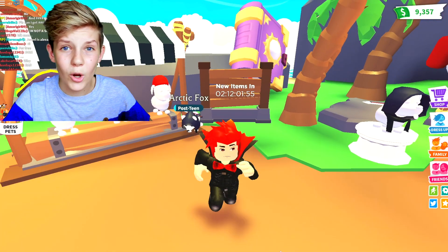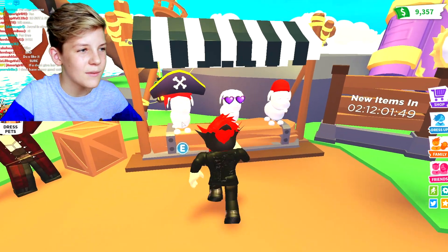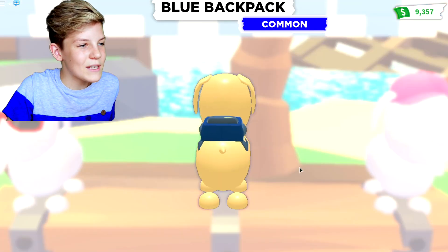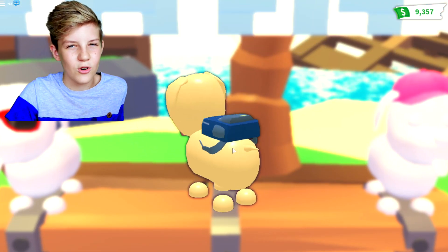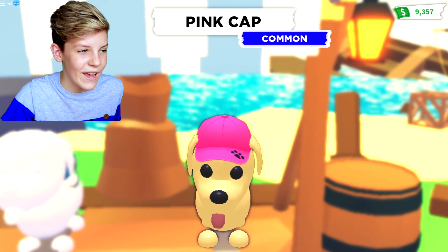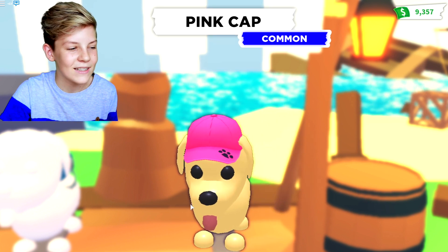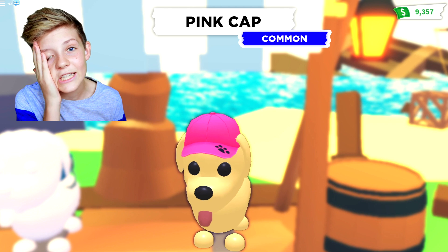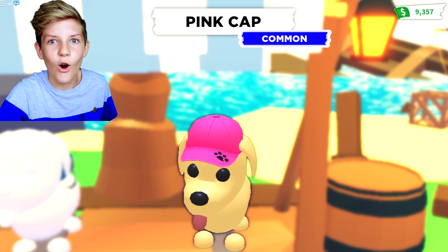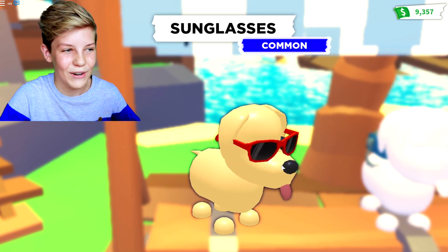Those are the two most expensive items in the new update. But there are also these awesome items here. We've got this blue backpack, which is common — it's actually really cool when you put it on a pet and it's $150. We've got this pink cap, which is also common and $150. This is perfect for dressing up your pets. So I'll head over here and these sunnies — that's actually really cool. It goes through this dog's ears, which is also cool.